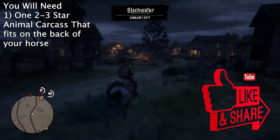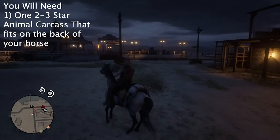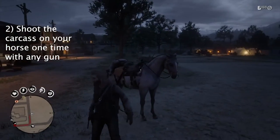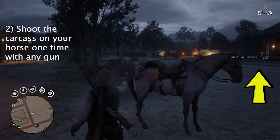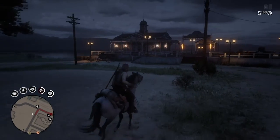For this glitch, what you're going to need is a two to three star animal carcass, and it has to be a large one that fits on the back of your horse. Once you have that, you're going to want to head into a local town and shoot the carcass once with a gun. To do this successfully, you're going to want to see a 'perfect [animal] carcass' notification pop up.